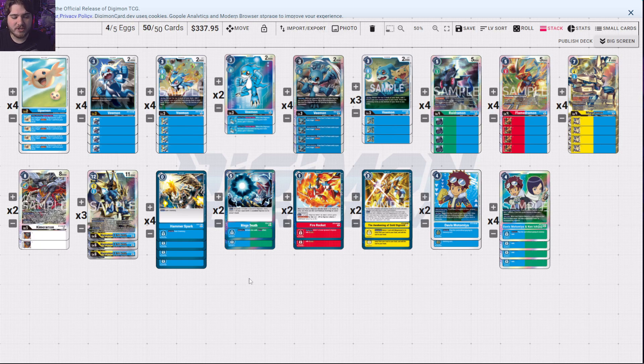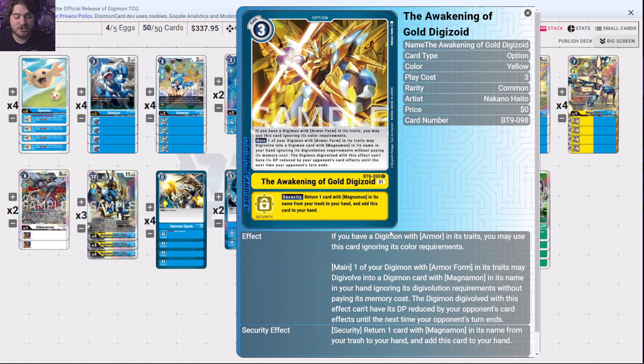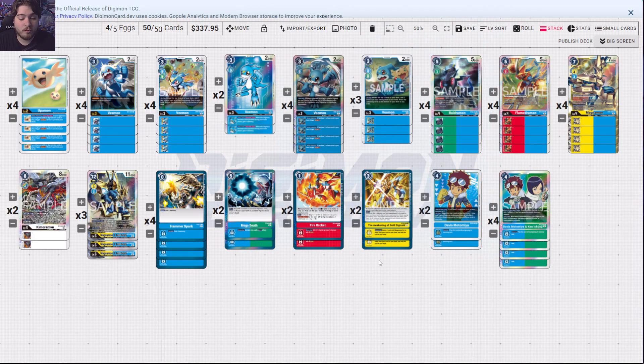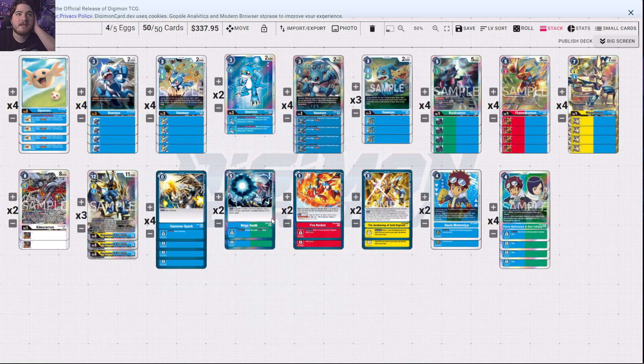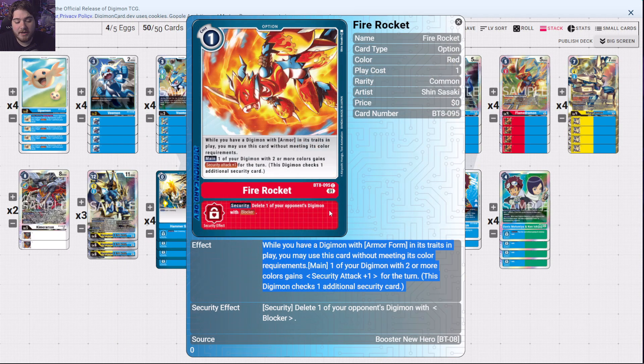What you're going to try to do is shut off your opponent's OTK resources. We're right now in an OTK format where everybody's using pierce, and Grandis Kuwagamon is the deck to beat. We also have security control trying to pick back up. We use Waking of the Golden Digizoid to prevent DP reductions, and this allows us to go into X Antibody basically for free. Mega Death is here to bounce that big Grandis back into hand for minimal cost.